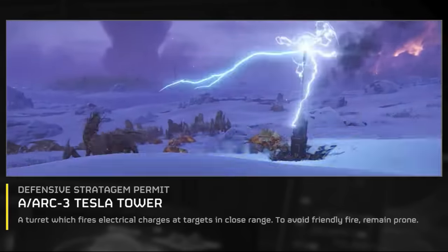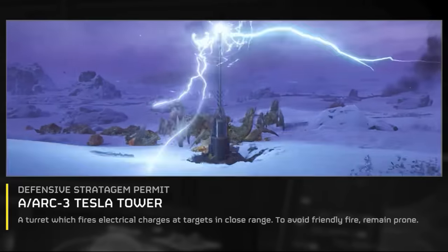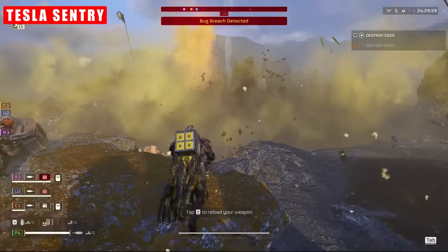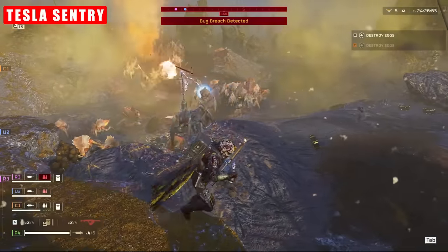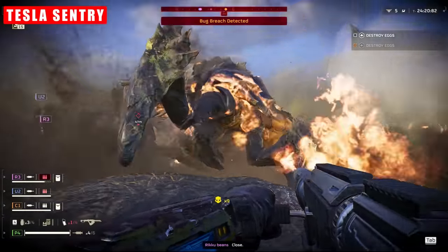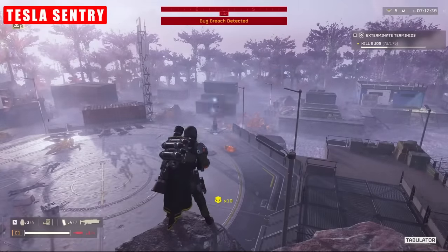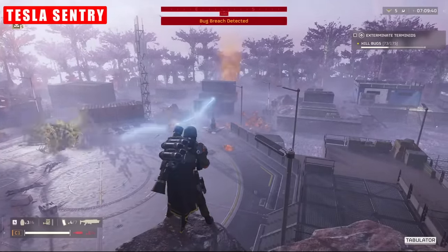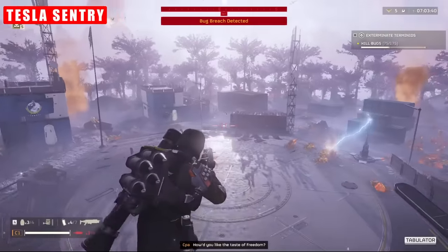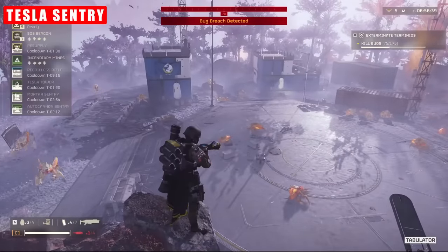The Tesla coil is something I have the least experience with, so maybe you can help in the comments. Tesla has good potential to cover choke points and really shines there. It works really well against bug breaches and in nests and swarm missions, but unfortunately comes with some pretty big caveats. It is very temperamental — electricity arcs between enemies and players, so you can quickly delete your own party members. It'll also delete team players who get too close to it; you literally can't go within a certain area or you will meet your demise very quickly. Due to its up-close nature, it needs to be dropped close to enemy lines, which makes it difficult to avoid hitting when using strikes and call-ins.